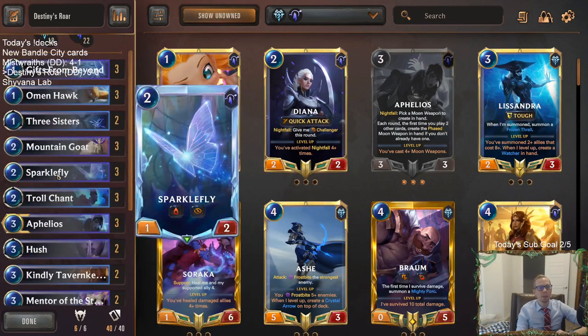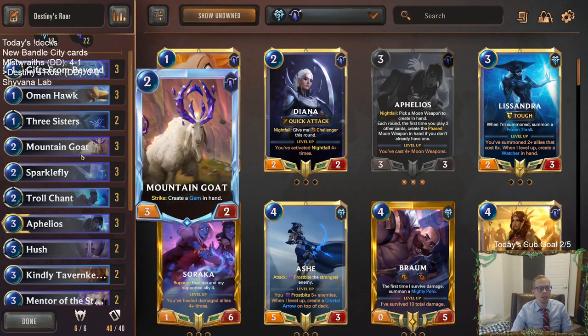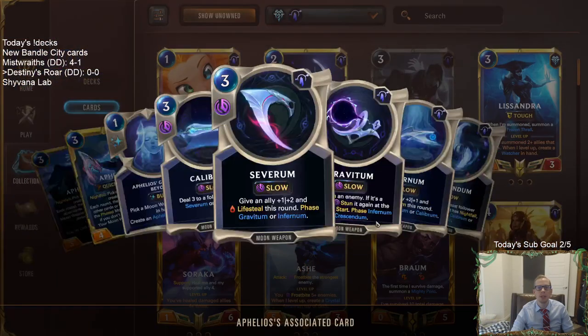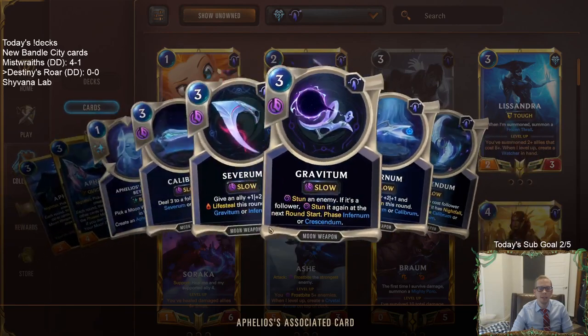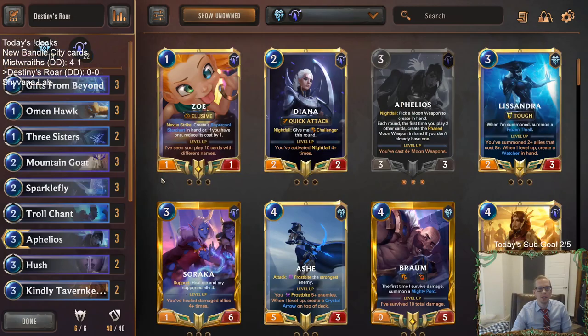Our other main target is Sparklefly - turning this thing into a 9/10 Lifesteal Elusive is really powerful. We can do that as early as round 7. If we have our 3 spell mana round 7, we can Destiny's Call and then also cast Sparklefly the same round. Have a 9/10 Elusive with Lifesteal. We also have other ways to buff Sparklefly: Omenhawk, Mountain Goat creating gems, Mentor of the Stones creating gems. We'll have Aphelios in here with the different moon weapons that could find Sparklefly with Crescendum, but they can also give things Overwhelm and Lifesteal to help stay alive.